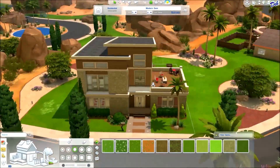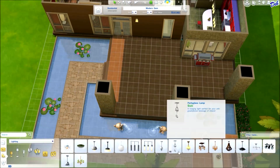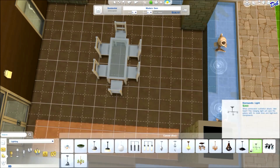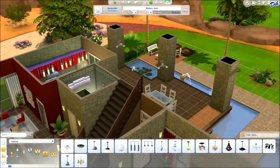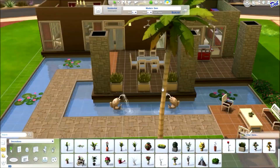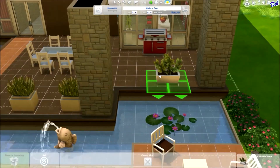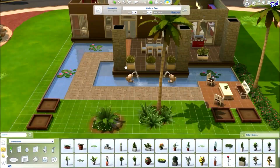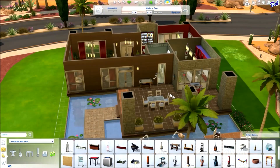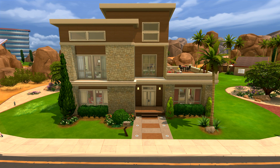Almost done — just need to put furniture on the back deck. Got to have a little barbecue and a table for them to sit, chat, and barbecue. Have you noticed how a Sim will get something to eat, sit down, take one bite, then get up and move to another chair? Just playing musical chairs back and forth — sit down and eat, you're going to be late for work!